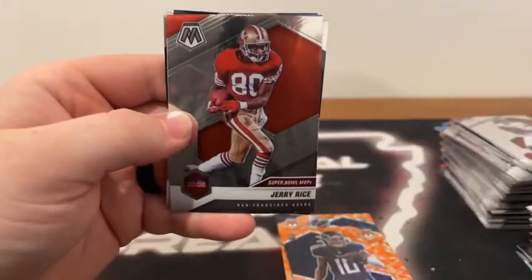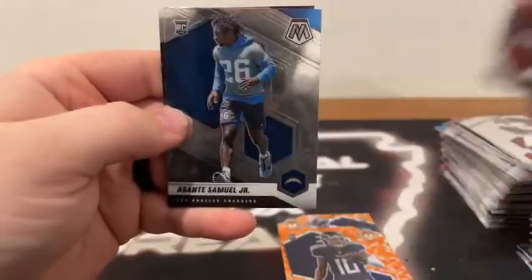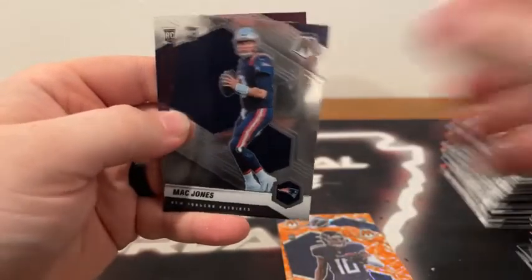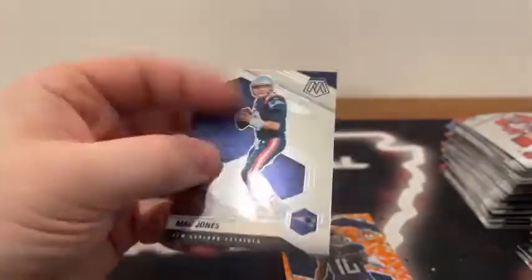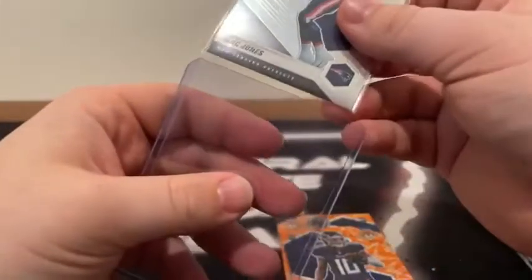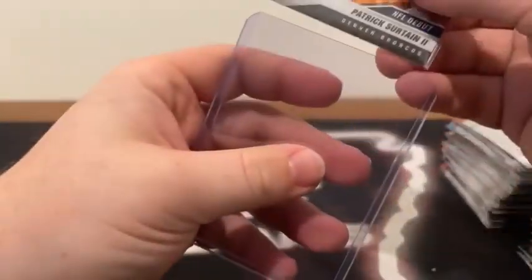There's a base NFC Tom Brady, the Super Bowl MVP is Jerry Rice, there's a Man of the Year Charles Tillman, a base Asante Samuel Jr., there's a base rookie of Mac Jones, and Jamin Davis for the Washington Football Team. We'll sleeve and top load both of these. We end the break with three Mac Jones — probably one of our better breaks for the Patriots. Nice Orange Reactive Dez Fitzpatrick, and we also got the Orange Reactive debut of Patrick Surtain for the Denver Broncos.